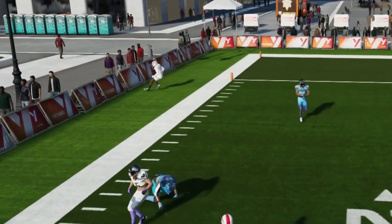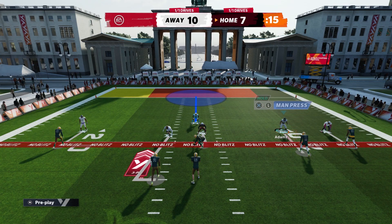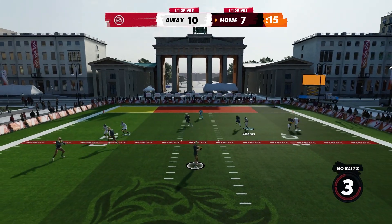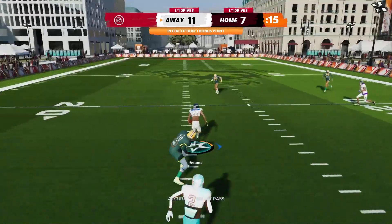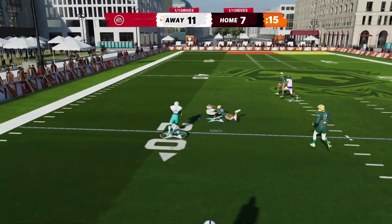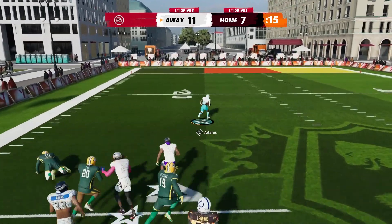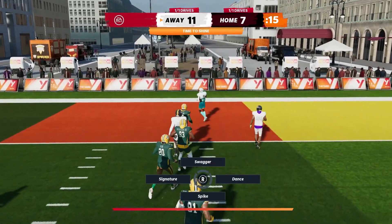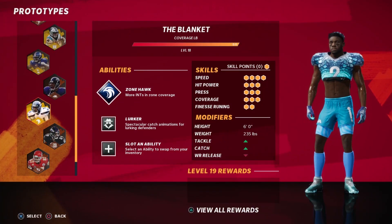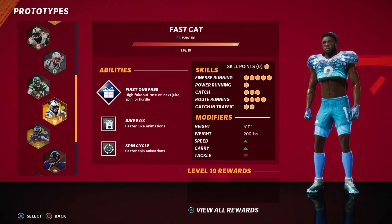Then I used the jacked-up prototype, which was basically Jamal Adams — he was on my team anyway. Look at this: it pulls me in front of him. He ran the stop route, it literally pulled me in front of him, and I end up picking off the pass. I'm telling you, this actually works if you got a defensive prototype with coverage.